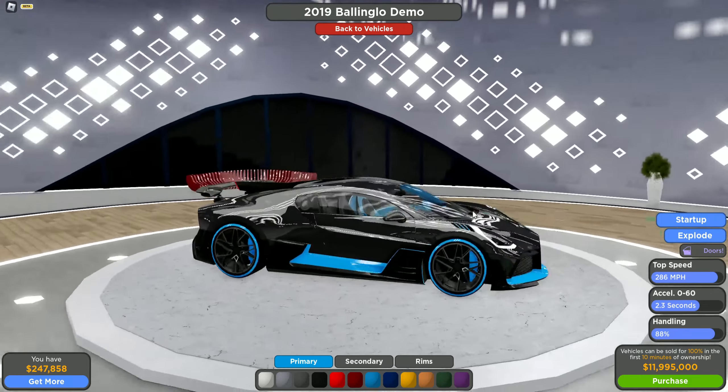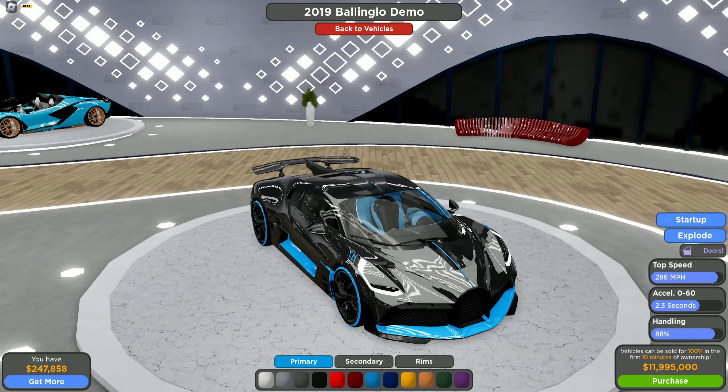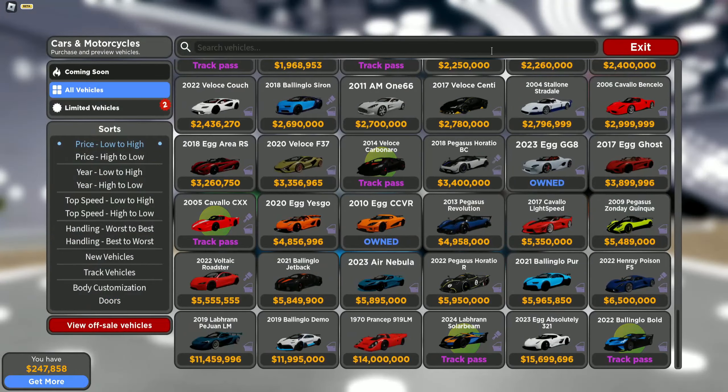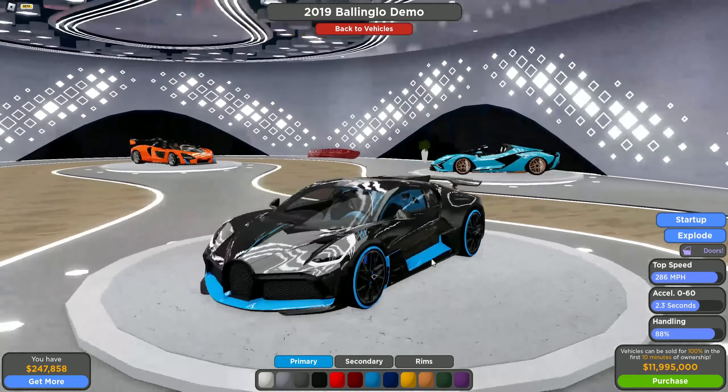The first car is the Bugatti Devo. Now you might be asking, what's the problem with the Bugatti Devo? The problem is it's not really worth it — it's kind of a collector's car now, because for a bit more money you can get the Absolute or the McLaren Solace GT, which are way better than the Devo.